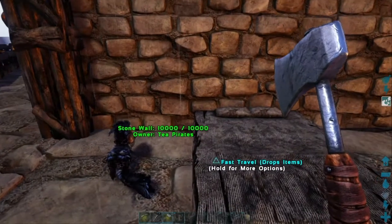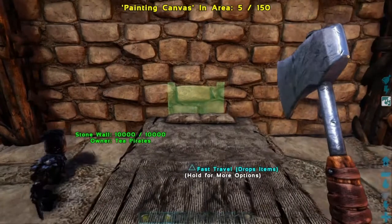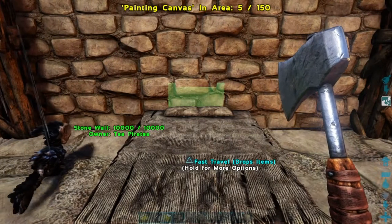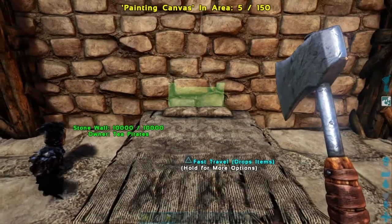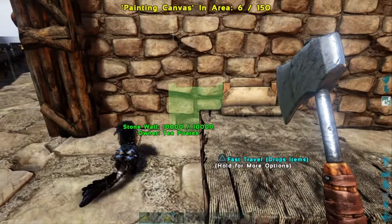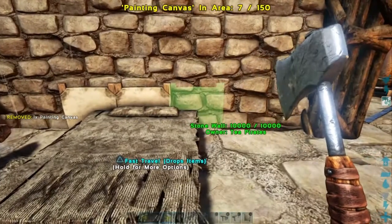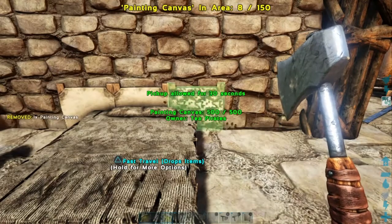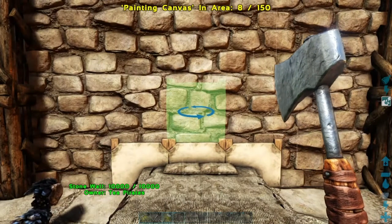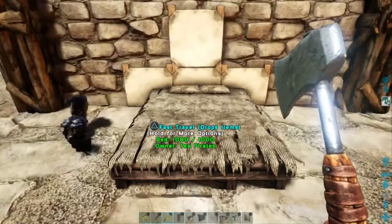Now for this next step, you're going to need some painting canvases. Let's go ahead and get the first one set up in the middle. That looks alright. And now we've just got to place one on either side, and then one just above it. And there we go, that's our backdrop to our bed. Of course, you can add more or take away some.